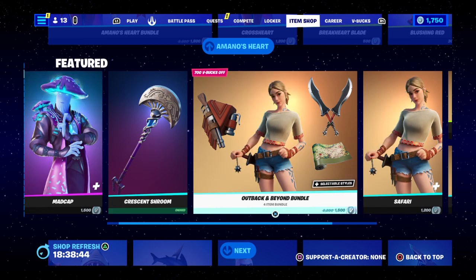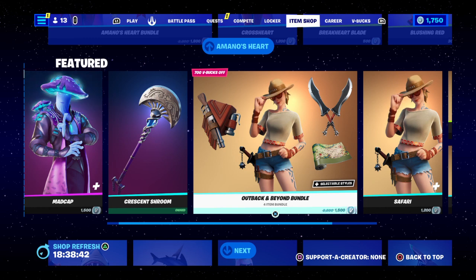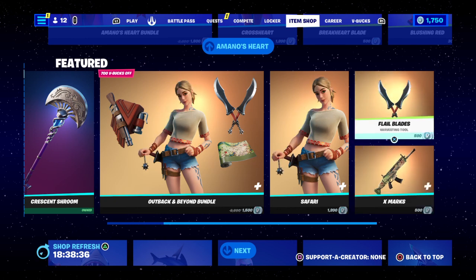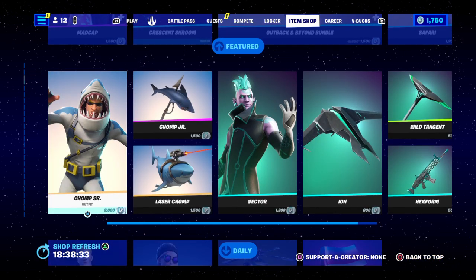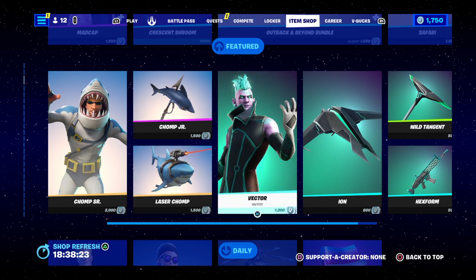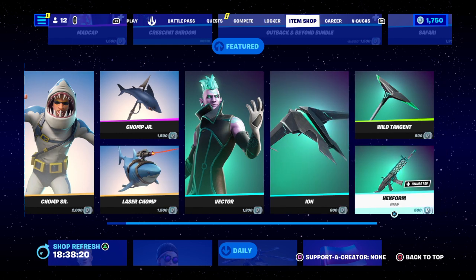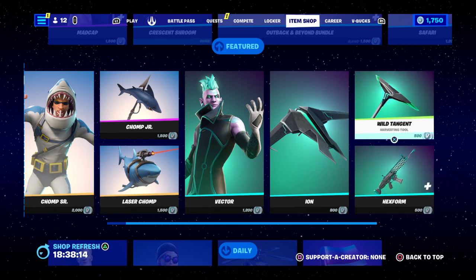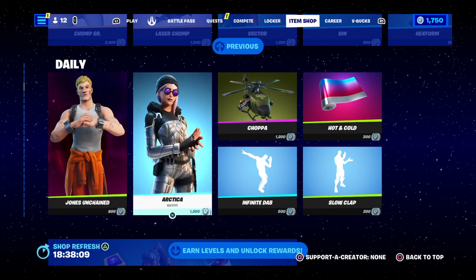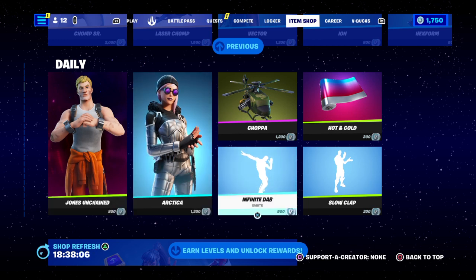Got the Hat Back at the Hand bundle for 1500 V-Bucks — that's the map battling and Harris Still — and it's two styles: hat on or hat off with shades. Get 1200 for her on her own, X-Max spots for 500, and the blades for 500 V-Bucks. Chomps is back for 500. Laser Chomps is a reference to Austin Powers. Jumps Junior is 1500, Vector is 1200, and all these accessories are sold separately, not in a bundle. 800 for the glider, wrap for 500, Harris Still for 500 V-Bucks. Unchain Jones is back for 800 V-Bucks — you've got Artica for 1200, Infinite Dab.